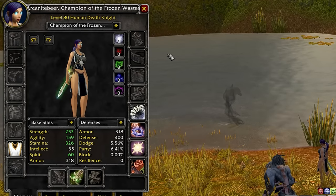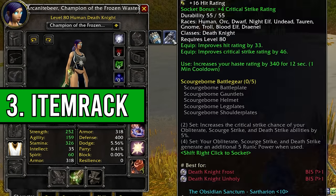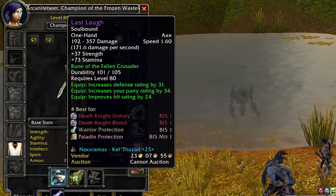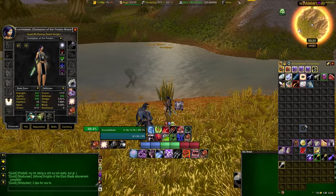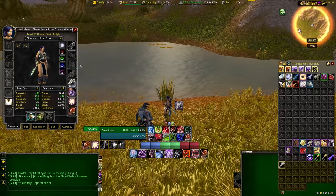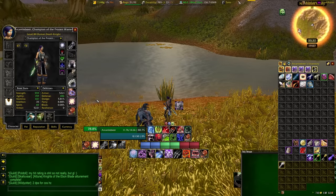Item Rack also appears on your character menu, so you can very quickly equip gear from there too. This is very useful because you don't have to navigate your bags to find things. You can quickly use this menu to equip or de-equip gear, swap your trinkets, or anything like that.